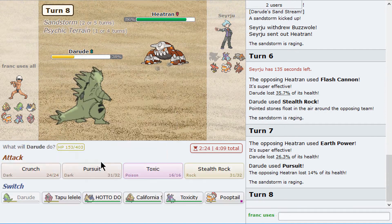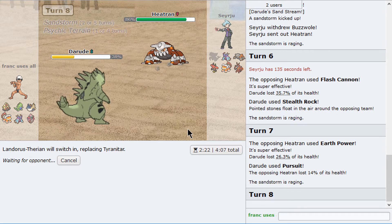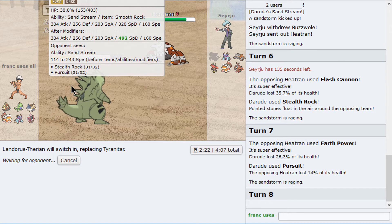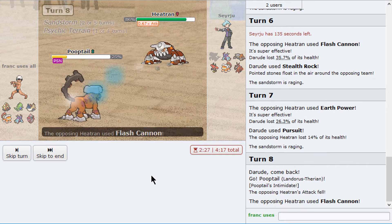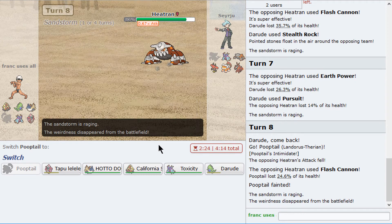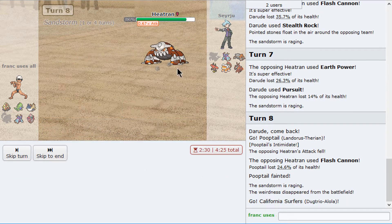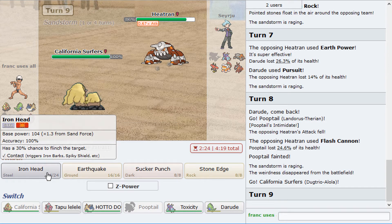I'm going to keep this. I don't want to do Toxapex — I don't really care if it dies. I'm going to keep my sand. Hopefully the Toxapex dies right here. And Stoutland will bring this, right? He does have the Lando though.